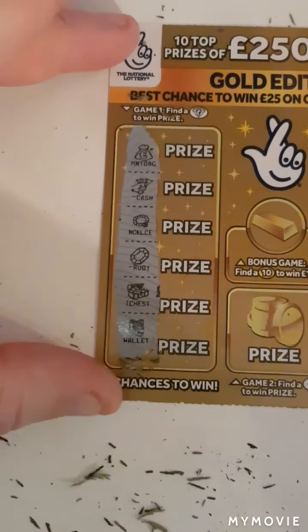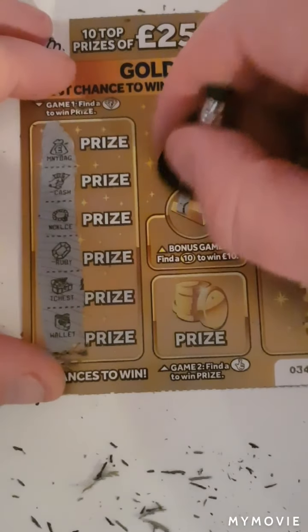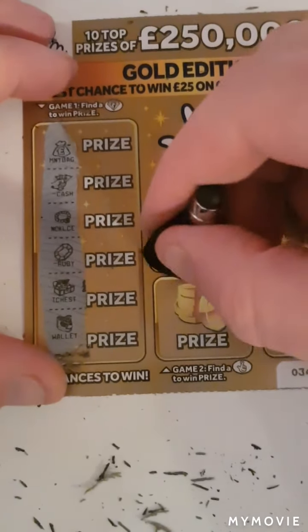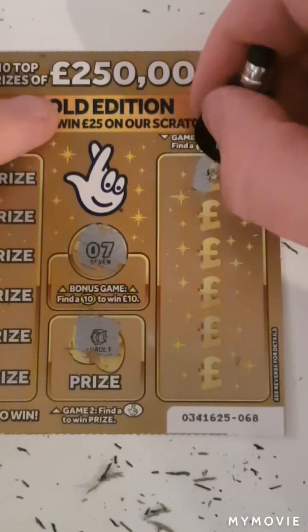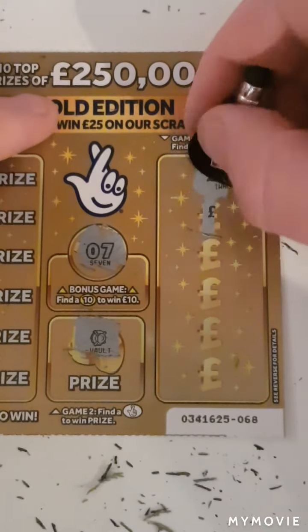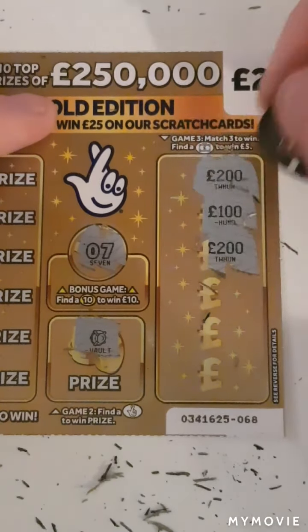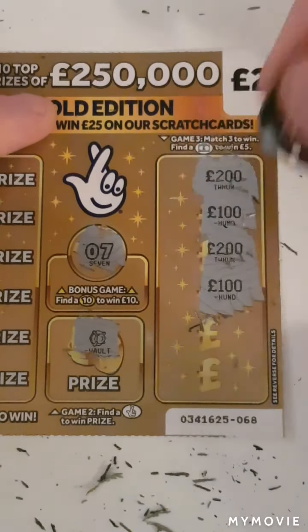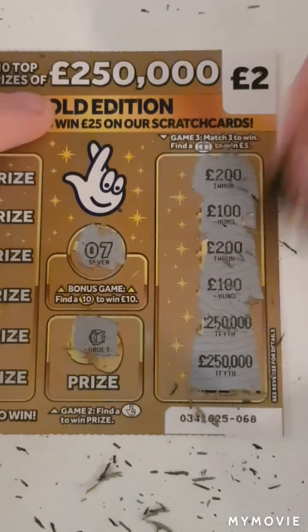So no diamonds today. Can we find a ten? We have a seven. Fingers crossed. We have a vault — match three amounts. We have 200, 100, 200, 100, 250,000, and 250,000.